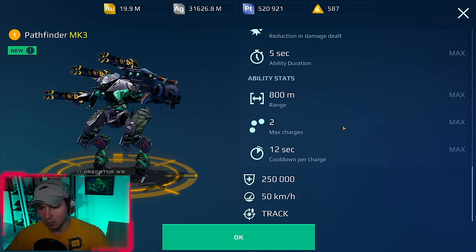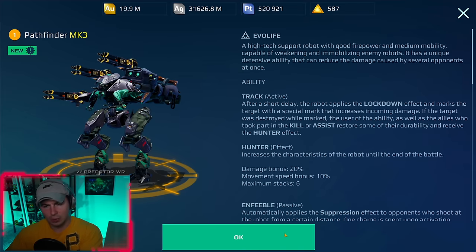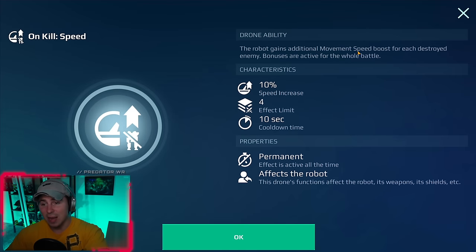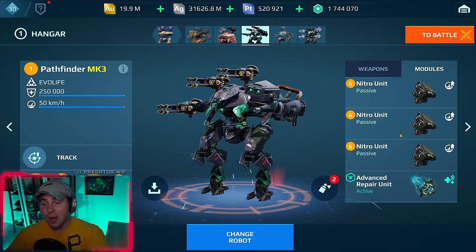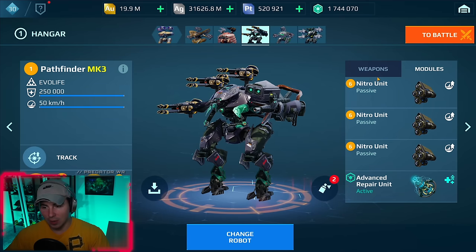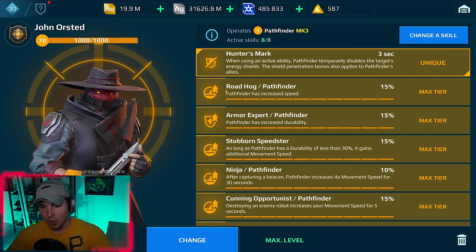The ability sounds complicated but it's not. The Pathfinder has a 50 km/h base speed, which is already pretty fast. Then the Kestrel drone does the same thing — if you kill a robot you get another 10% and it stacks up to four times, so that's 40% — making it 100% more speed total. And then we have three Nitro units — 15% more speed each module — we're going all speed here.